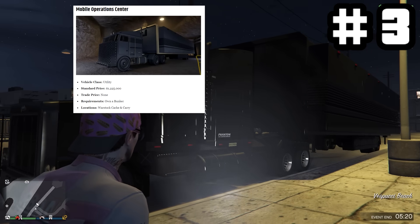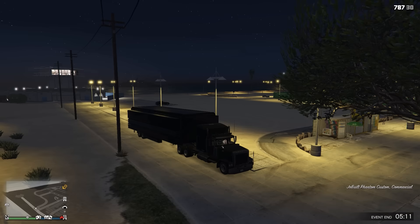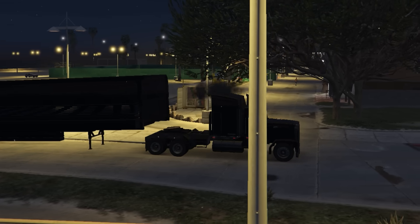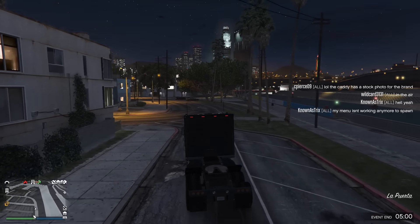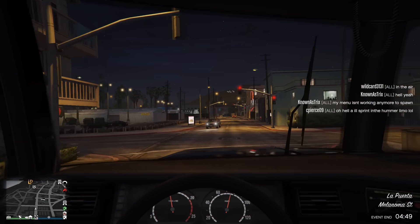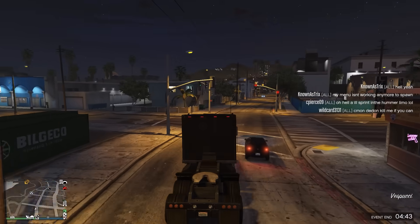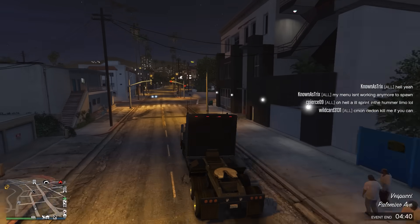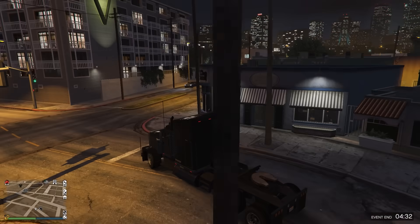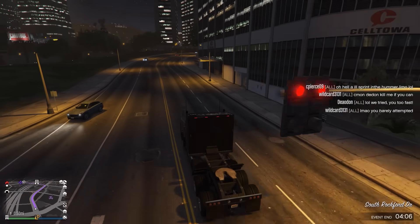That brings us to the Mobile Operation Center. We don't really need the trailer at all — the only thing we're worried about is the actual truck itself. So we just get rid of the trailer. Why is this ranked so high? It literally takes like 30 rockets to blow this thing up — I'm not even kidding. The glass isn't bulletproof, but that's the only downside. And it's stupid fast for a semi-truck. It's also a semi-truck, so you can legit just run into people no problem.